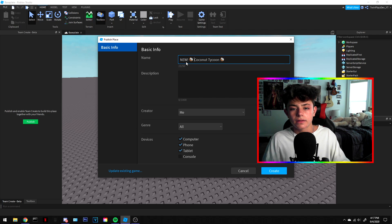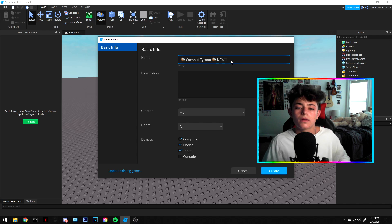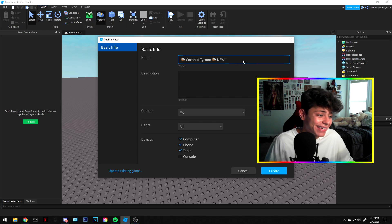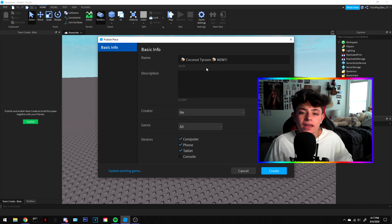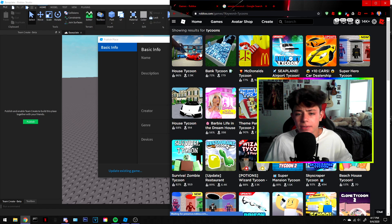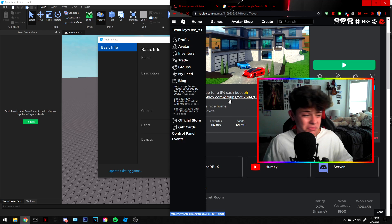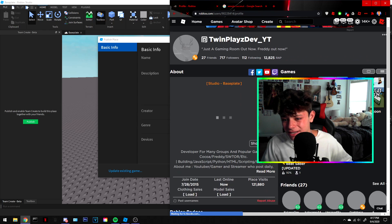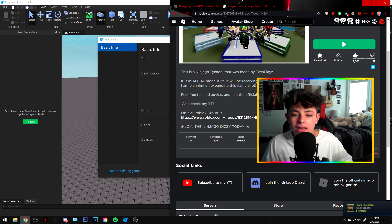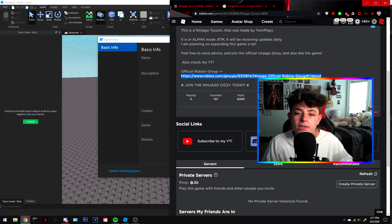Or just go 'Coconut Tycoon' with 'New' on the end. If you want to get clicks, you can add something like 'free admin' or 'VIP.' Now description is a big thing too — you don't want just a plain description. You want to advertise a bunch of stuff. Like mine — you want to tell them it's an alpha or beta, send advice, check my YouTube, join the official Roblox group.